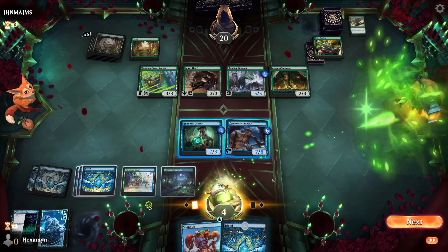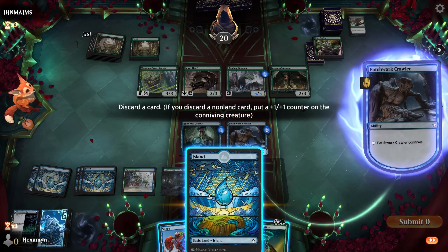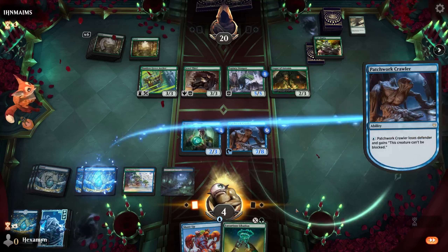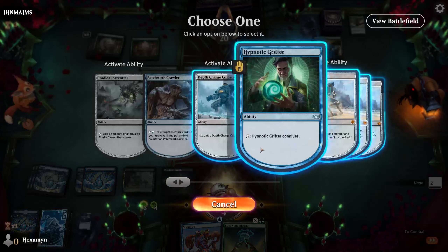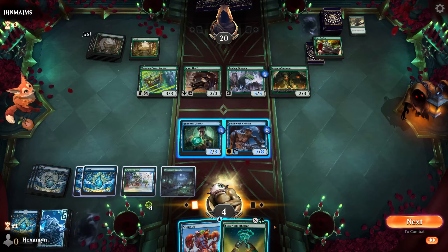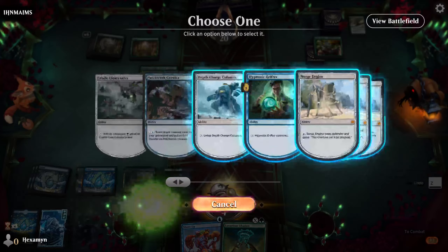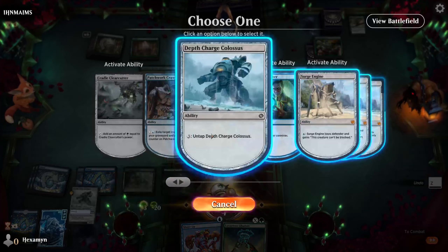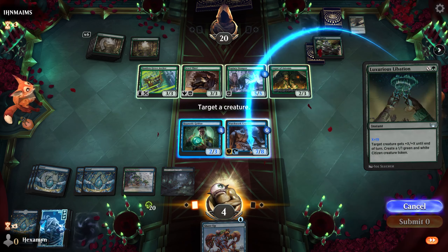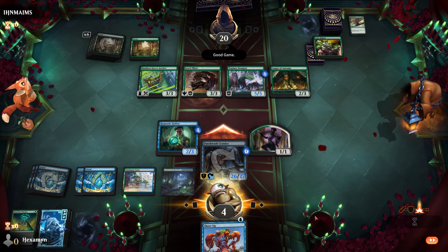We'll exile the Surge Engine now, and just make sure at this point you've always got a blue mana available — which we do here, as we're quite late into the game. We draw our Luxurious Libation. So all we need to do now is make our Patchwork Crawler unblockable by using the activated ability on the Surge Engine. We're going to create a load of mana and use the excess green mana to pump our Crawler. Opponent can't block it, and we have Shore Up even if they have an instant available. We have a 26-27 unblockable Crawler out of nowhere.